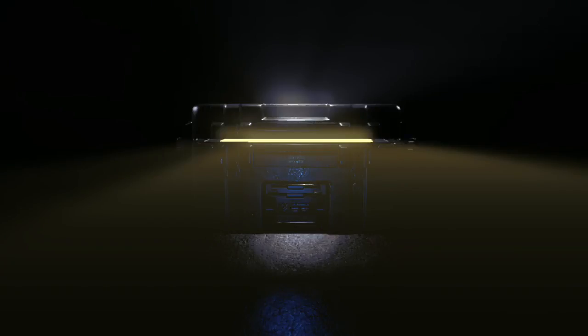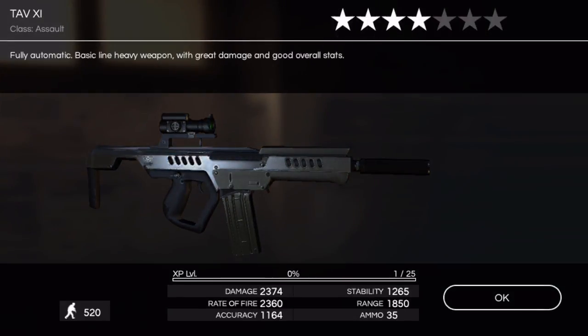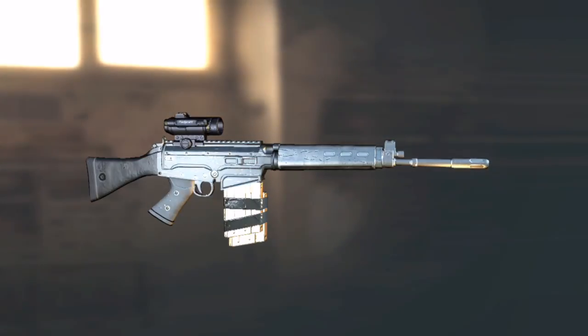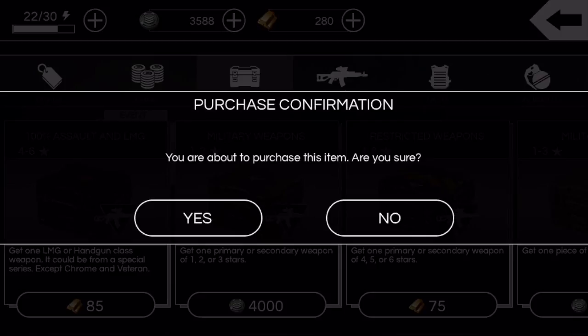Still got a couple more to go — give me something good. I remember during the Shamrock sale, I opened one of these crates and the six star Shamrock A500 popped out. That changed the course of my entire After Pulse career. I honestly probably would have quit the game if I didn't get that weapon — it really changed everything for me.